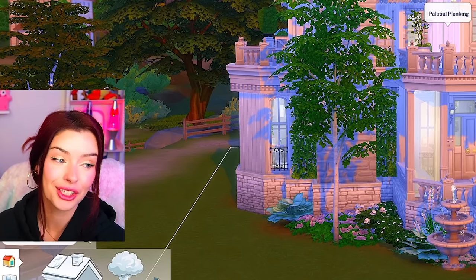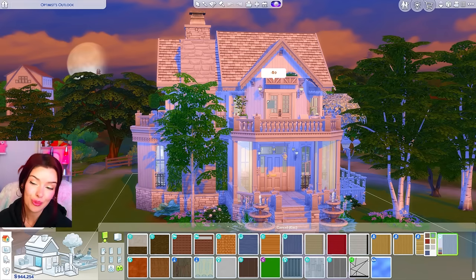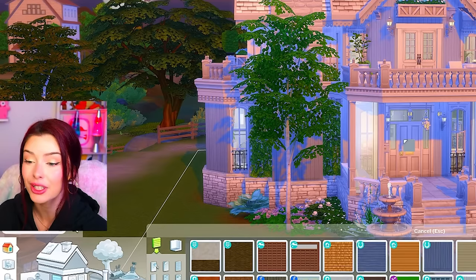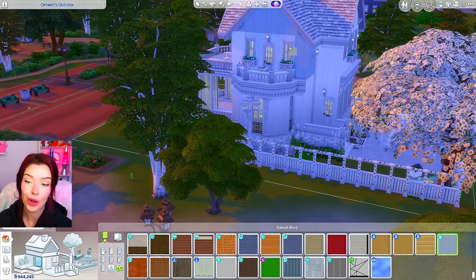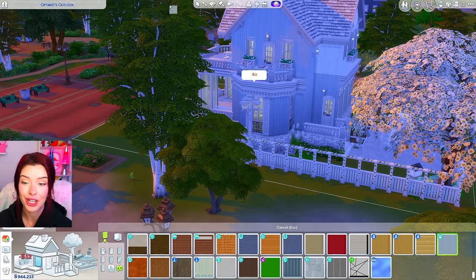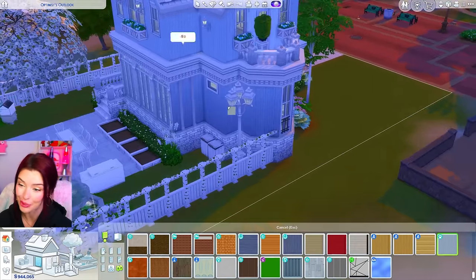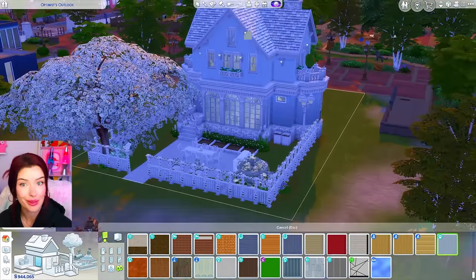When we do this part of the challenge, I'm not allowed to replace any items — everything has to stay and there can be no white left over. I have to change the swatch of everything. I think this blue is going to be perfect for the wallpaper — it's from Cats and Dogs.